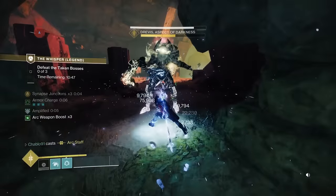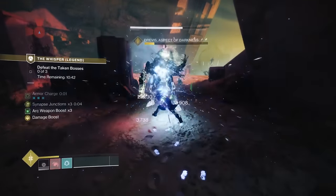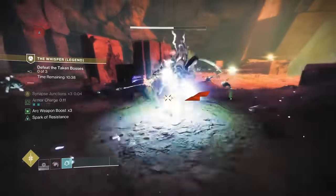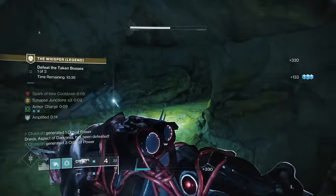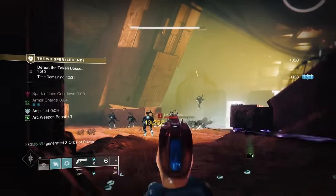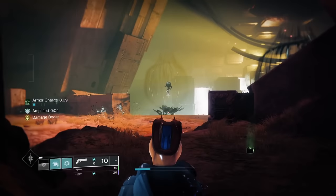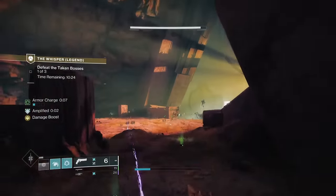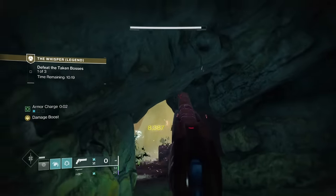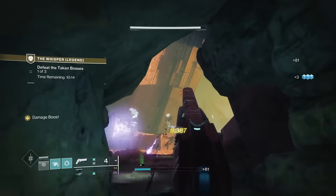We're going to use double Anarchy and a super from Raiden Flux — it will do massive damage. One super just about kills him if we get the Anarchy attached — that's good damage. A lot of people would just use Gathering Storm, and you can, but it's a little boring after 50 hours of Gathering Storm gameplay. The reason I wanted to do a Raiden Flux run is because when Whisper came out, Raiden Flux arc strider was the best roaming super in the game.